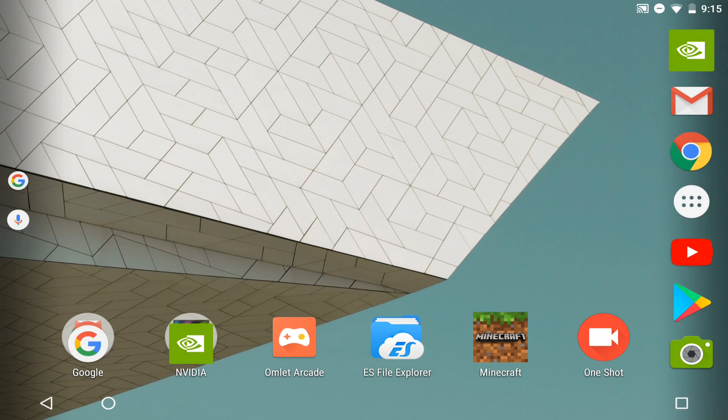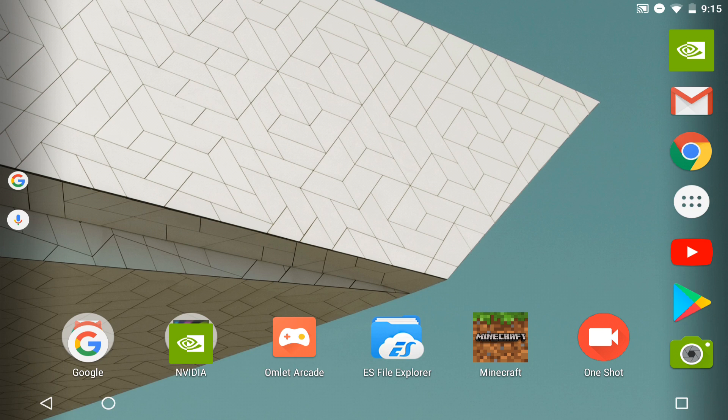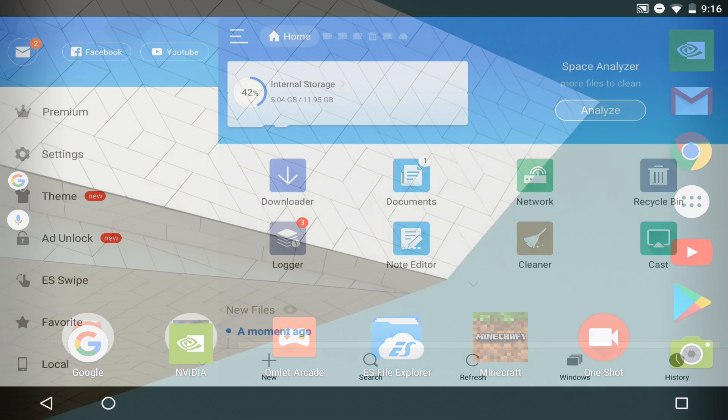What you want to do is have three things downloaded: obviously Minecraft Pocket Edition, the zip file that has all the skin packs — the link will be in the description below — and last but not least, ES File Explorer. The link for that will also be in the description. Just follow my steps and you should be good to go. Don't skip any part or you may get confused.